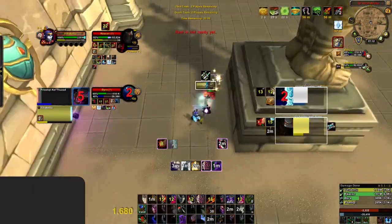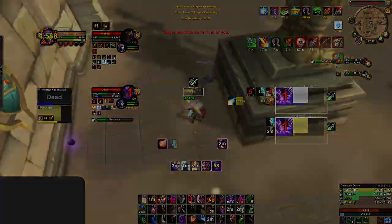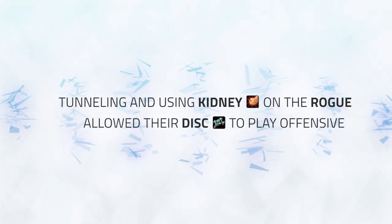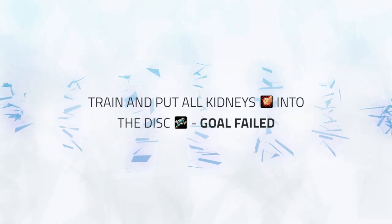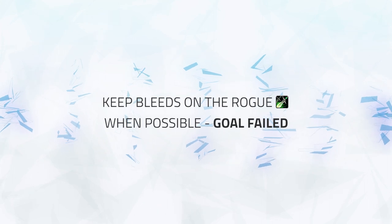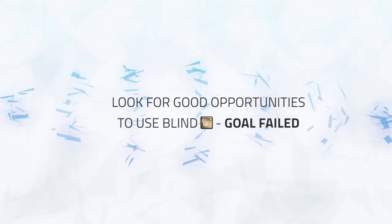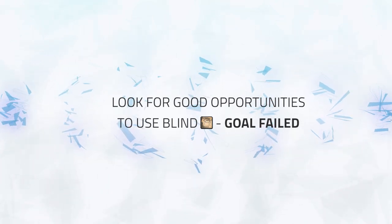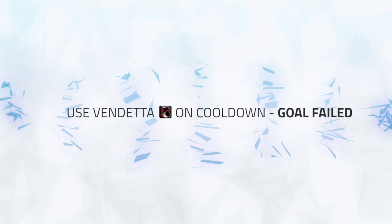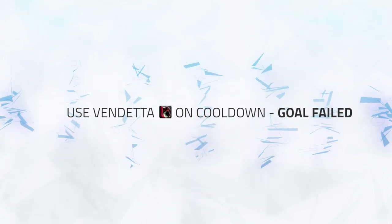The game ends with 2 Maledicts as your Priest has no way to survive any longer. The main takeaways: you were tunneling the Rogue and putting Kidneys into him, letting the Priest spam damage and hold cooldowns — failing to train and Kidney the Disc, and not just off-bleeding the Rogue. You also failed to set anything up with Blind, using only one Blind to force a Trinket which was not punished. Finally, poor Vendetta usage meant only one Vendetta was used 30 seconds into the game, while their Rogue used 2 Vendettas — winning with their second while yours was still on cooldown.